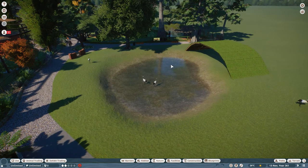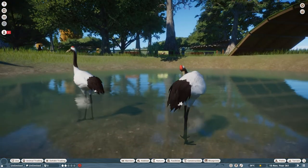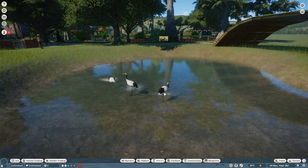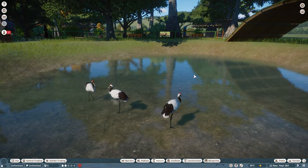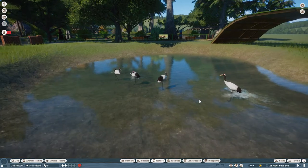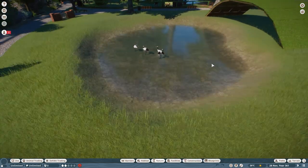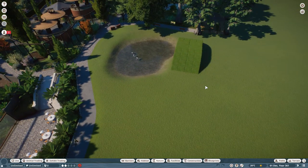My thinking behind this habitat was that I wanted a large water area because they are wading birds - they like to be in the water a lot. It needed to be shallow, and I've made it nice and shallow so they can stand in it. Water in this game has to be done in increments of one meter at a time, so trying to get the land and water to just the right height for wading is incredibly tricky.